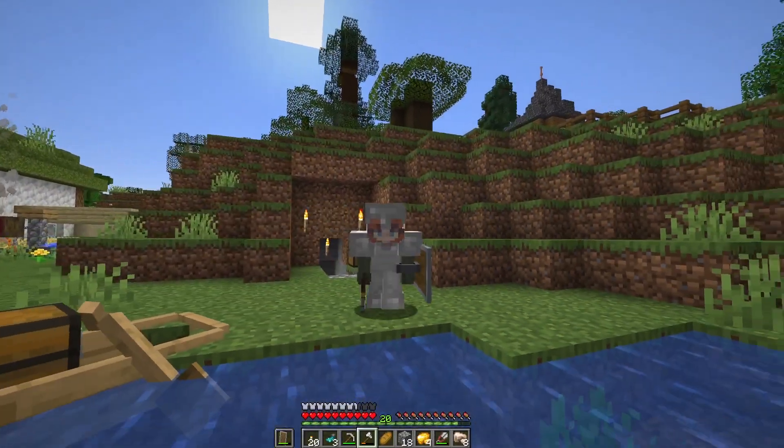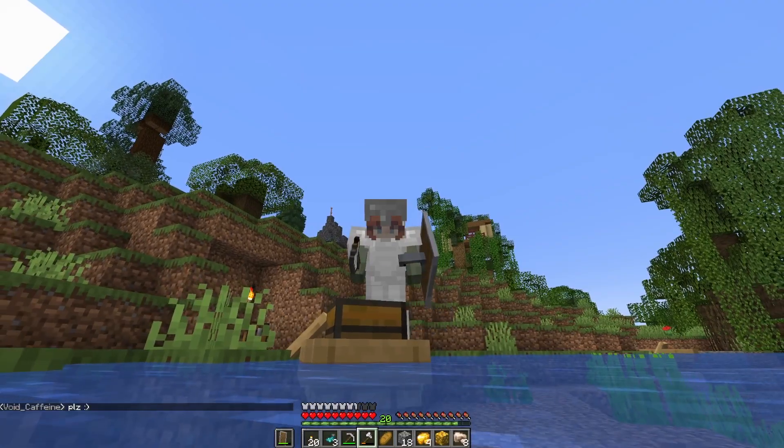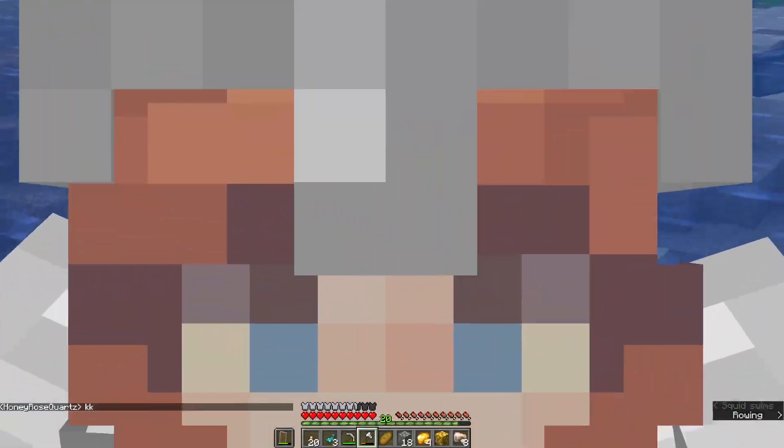Fresh air again. Well, it wasn't as successful as I would have hoped, but I will call a lot of these ore blocks that we grabbed pretty successful, and some slime. We're going to drop this stuff back off at home and then we're going to go say hi to Honey and get some diamonds through the villagers.